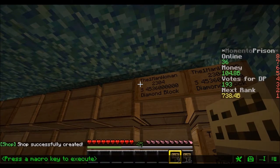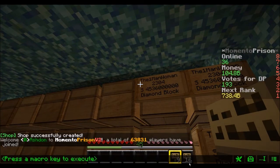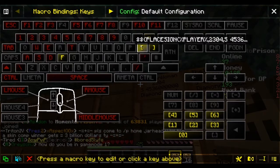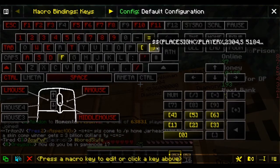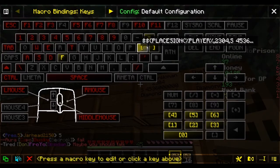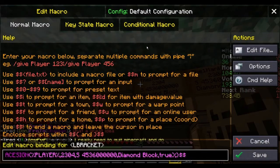You press your grave key to open up this little macros menu. I like to assign diamond blocks to my left bracket and emerald blocks to my right bracket. Sometimes words really hurt me on the inside — so if we click on the left bracket.